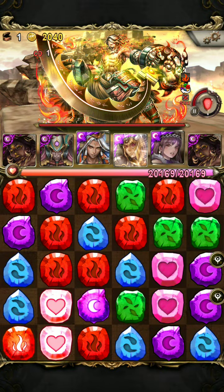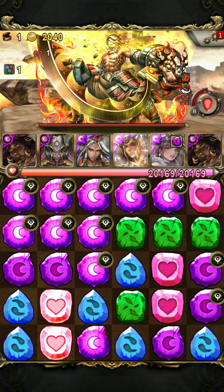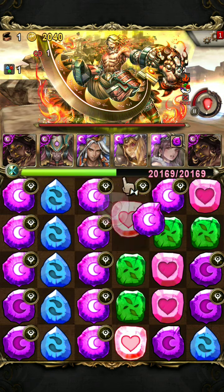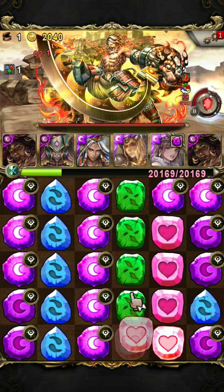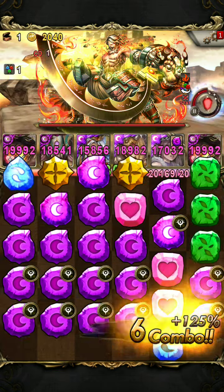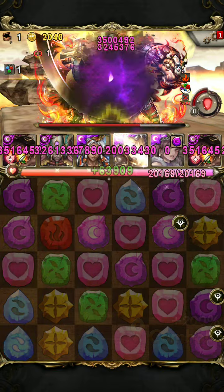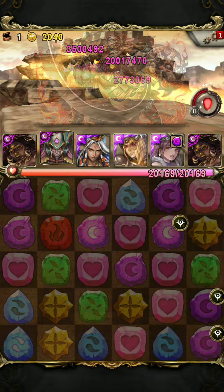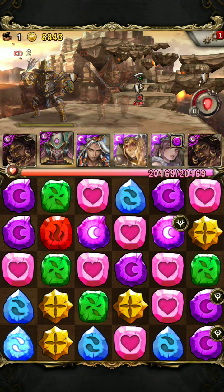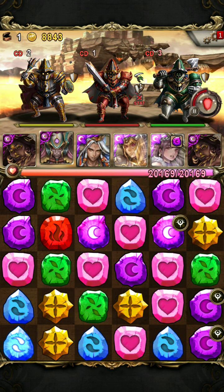Then I activate Hell and I also activate Lu Dong Bing to get rid of all the fire runes on the board, because a fire combo will nullify your attack. This way we can take him out in one shot. Sometimes he survives with a little bit, so then just do a full attack or just stack your fire runes and then attack.